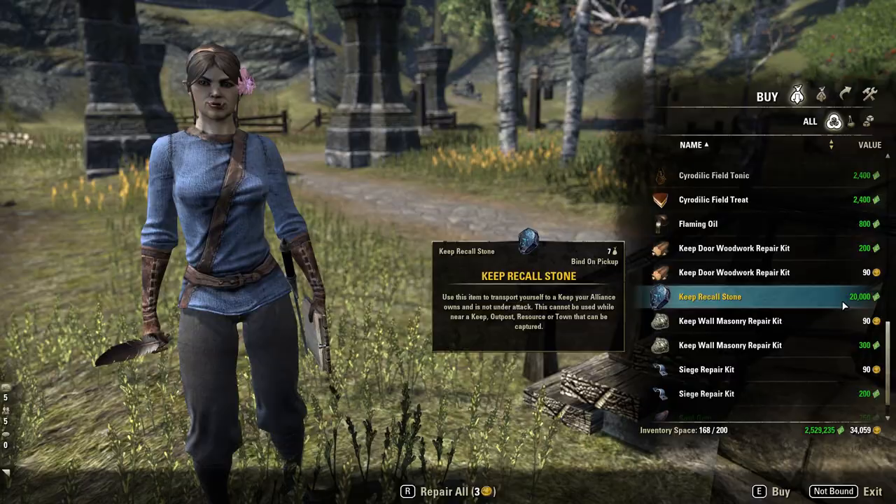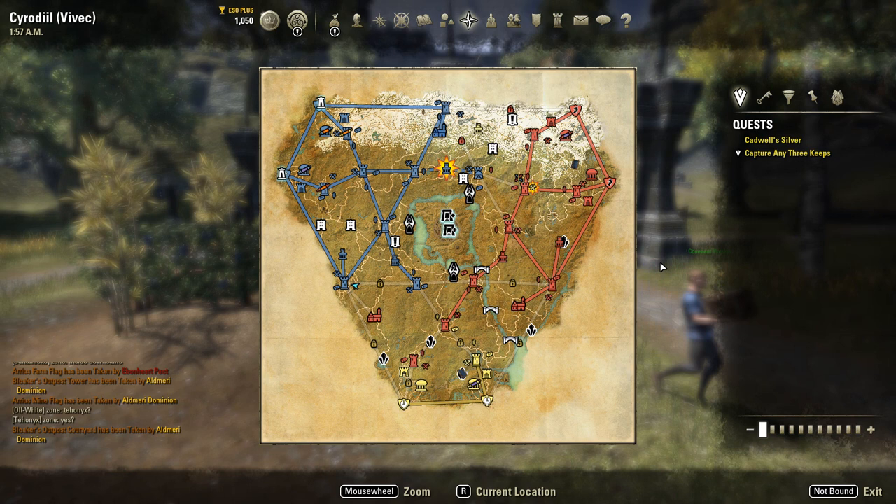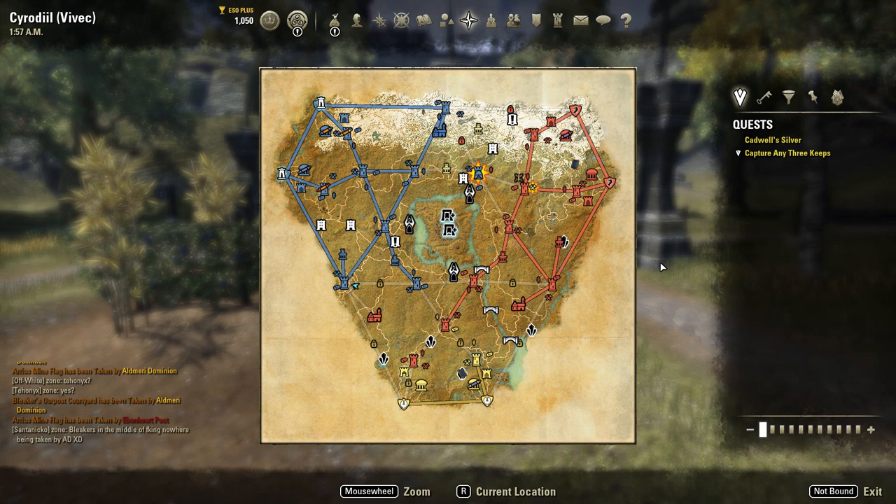And that is pretty much everything I wanted to cover in this initial video. In the next video we'll be covering Cyrodiil's siege engines — the Metal Gates, the bridges, the destructibles, what the best siege weapons to use are, what each siege weapon does, and how to properly defend or take over a keep. There's more to it than just placing a siege engine and starting to siege — there are tactics to quickly capture a keep before the enemy can react. Thank you for watching and have a great day. Check out LearnESO.net if you want to. See you all in Tamriel — bye bye!